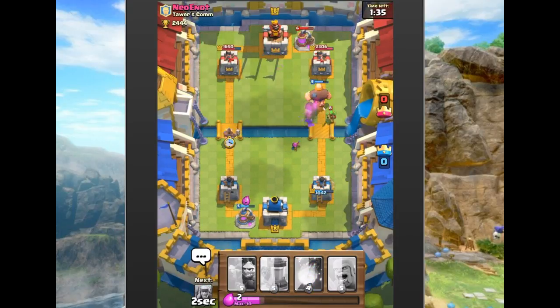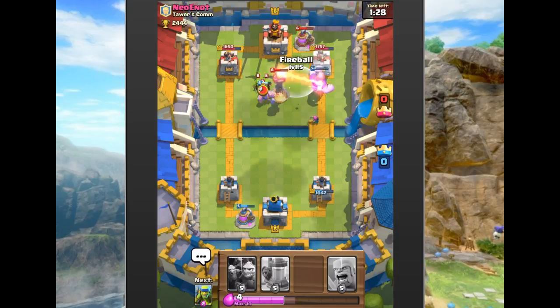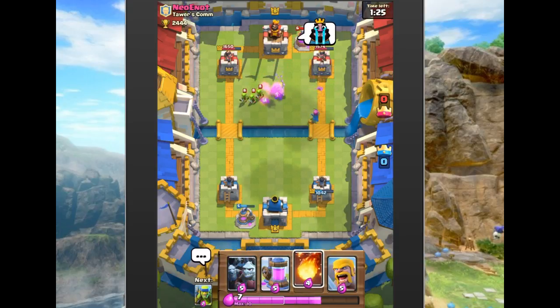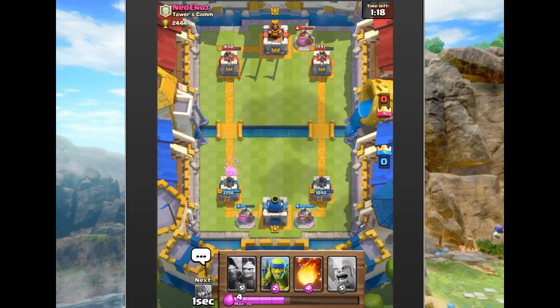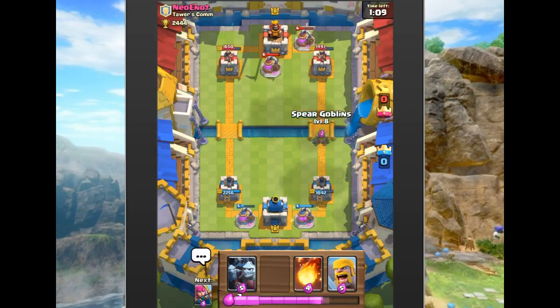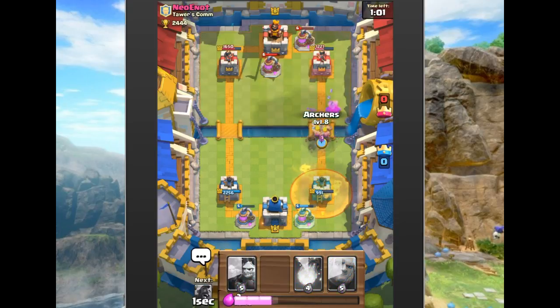We drop a hog on the left and he drops an inferno in the middle — a very good counter. We're hovering with the fireball just in case. We build up elixir and he actually takes the lead. He drops a collector too, so we're at a standstill. We drop goblins up there, and next time he drops his balloon we'll be ready with our minion horde.